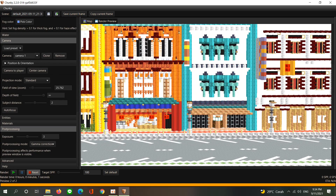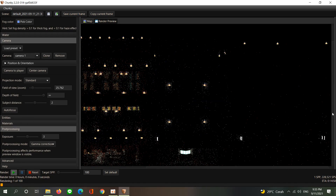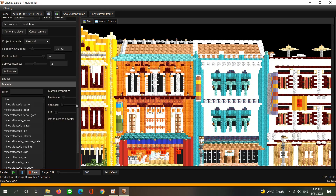Let's try rendering. It still looks dark because there is not enough light source. Here's how to fix it.